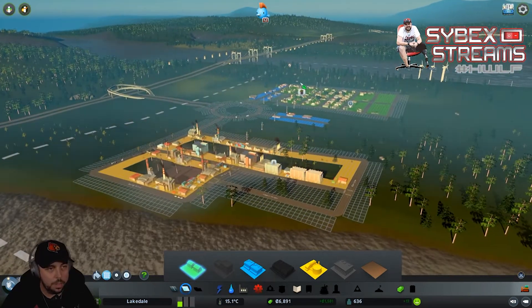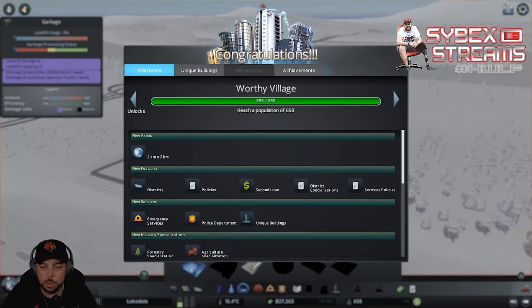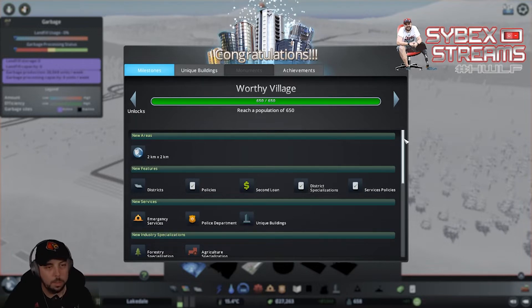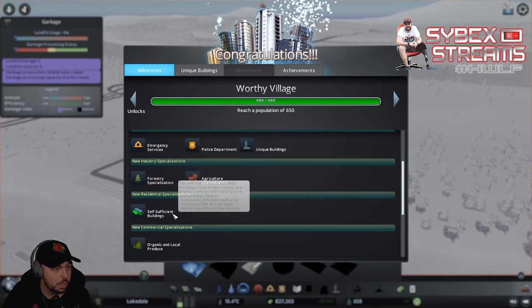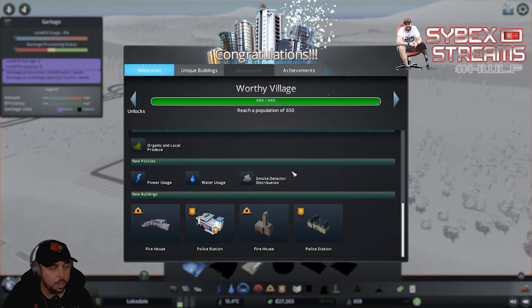We're getting a demand for trash, so we're going to deal with that. We're already up to our next level! Now we have the ability to expand our area, create districts and policies which are big with the way we manage our city, create a second loan, and district specializations and services policies. This allows us to handle emergency services like fire department and disaster services, police department, unique buildings, forestry and agriculture specializations, self-sufficient buildings as a residential specialization, organic and local produce, and gives us new buildings with emergency services.